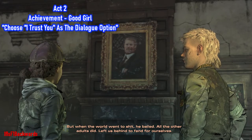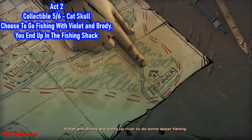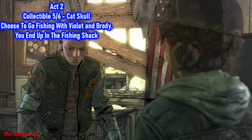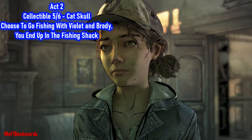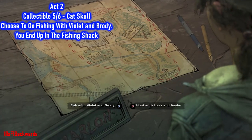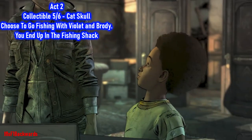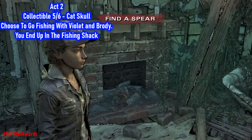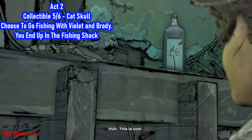The cat skull collectible can be found whether you go fishing or hunting, so there's no way to miss it. If you choose fishing first — press X on the dialogue option — once at the fishing shack, turn directly around and on the mantelpiece just above the fire is where you'll find the cat skull.